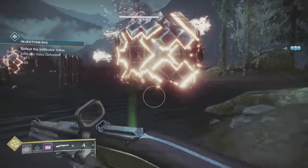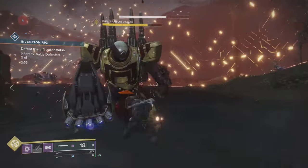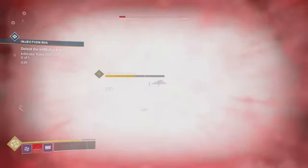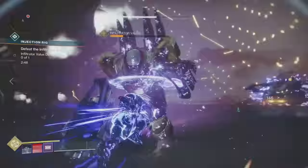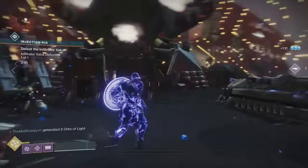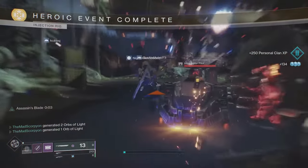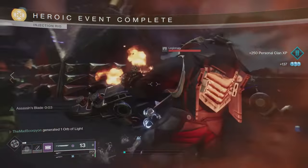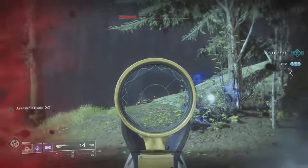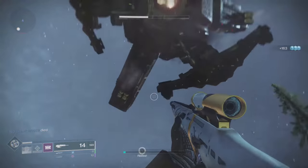This one has a boss bar Centurion — beefy, but manageable for one person. The only issue is that it spawns some interceptors around you at the same time, and those can flatten you quickly. A super and some heavy ammo should be all you need to make it heroic. Bear with it if you think it's not spawning your chest — it just needs a little animation where the ship takes off and explodes.